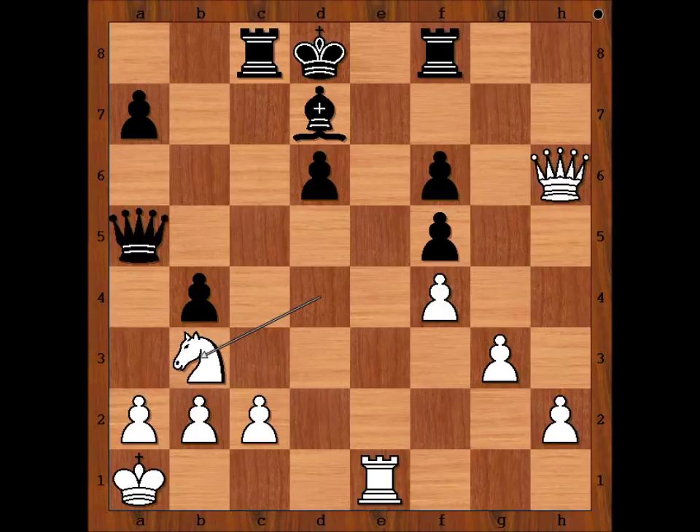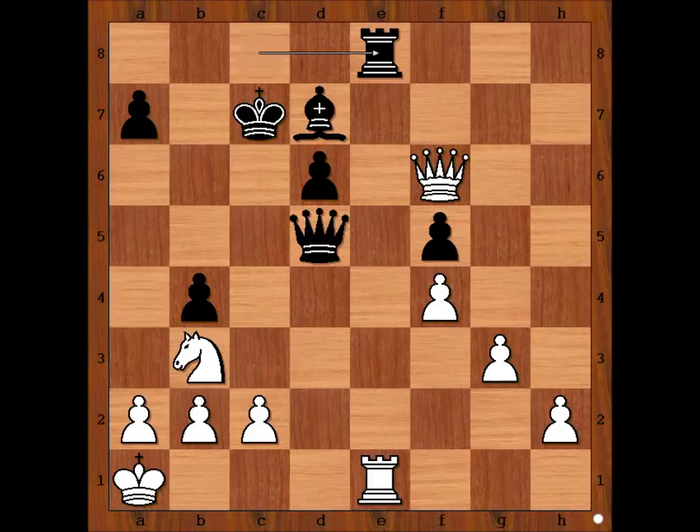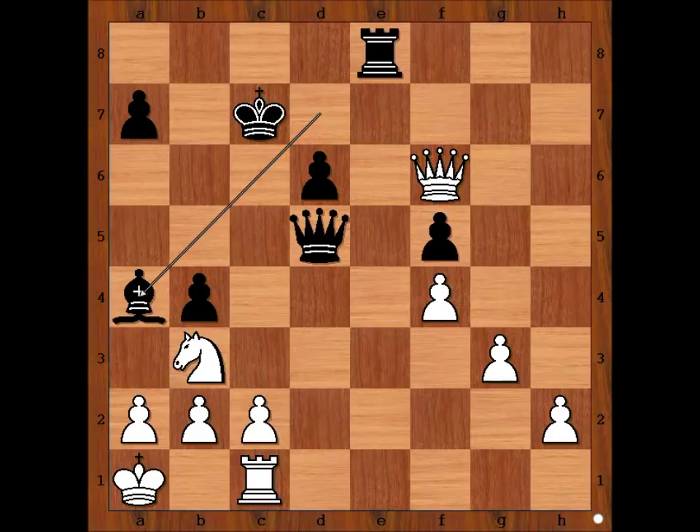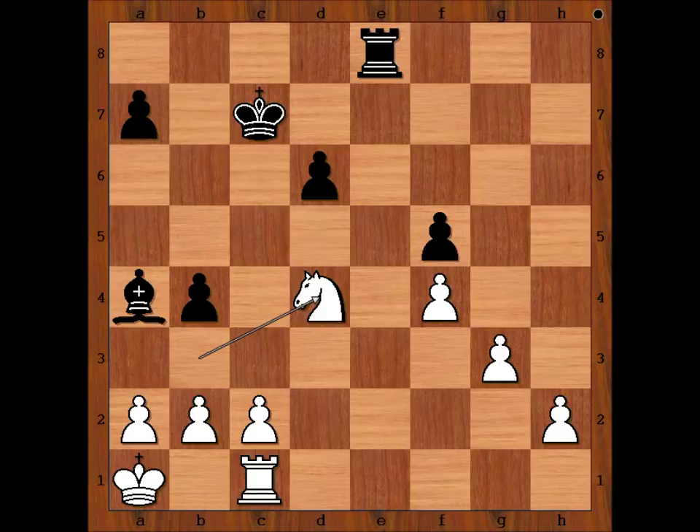Tal played the best move — knight to b3. Queen to d5, and now queen takes rook check, king to c7, queen takes pawn on f6, rook to e8, rook to c1, bishop to a4, and Tal played queen to d4. Now it is Tal who wants to exchange queens. Queen to b7 — of course, if queen takes queen, then knight takes on d4, and with two extra pawns Tal should be easily winning the game. Even blindfolded, even with no lights in the room — just kidding.